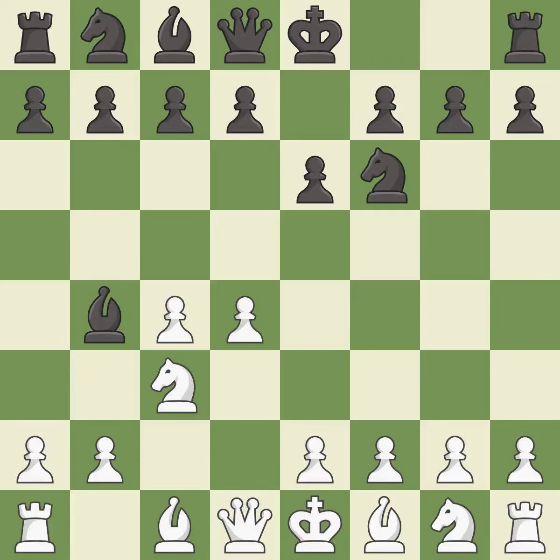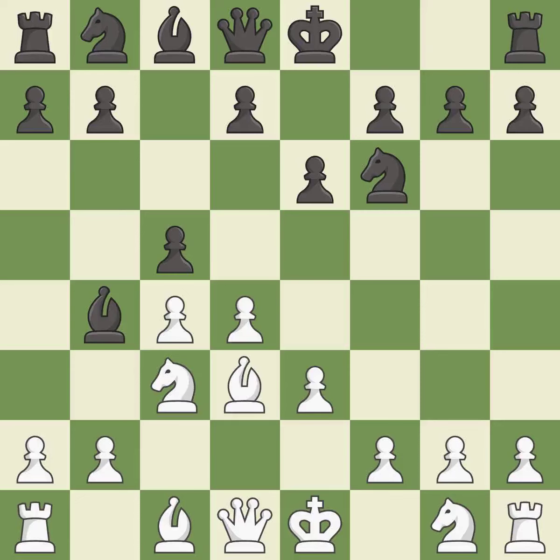In the Nimzo-Indian Defense, Bb4 pins the knight on c3, preventing it from moving or protecting e4, and threatens to trade, disrupting White's pawns after bxc3. e3 supports the d4 pawn and allows the light-squared bishop and queen to develop. c5 attacks the d4 pawn, defends the bishop on b4 and prepares to develop the knight to c6 behind the c-pawn. Bd3 develops the bishop to an active diagonal that controls the center and attacks h7.